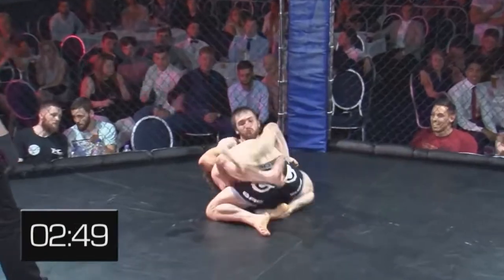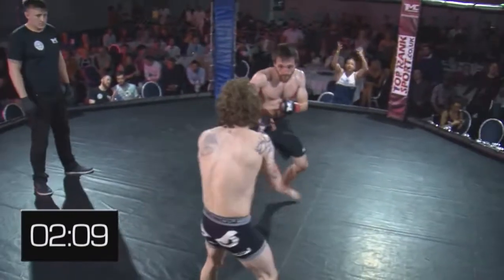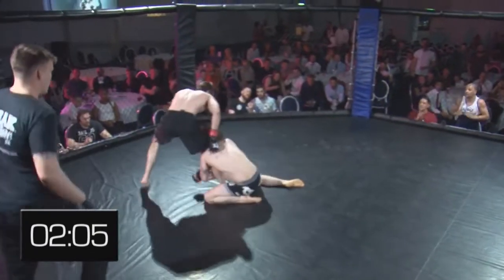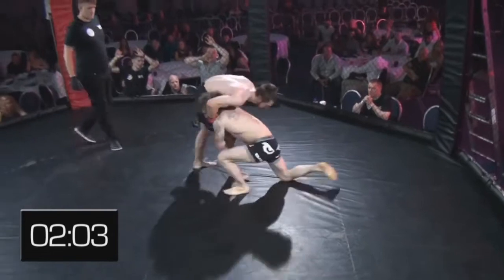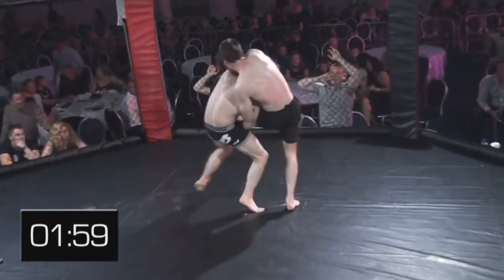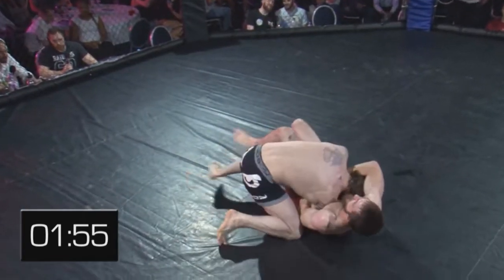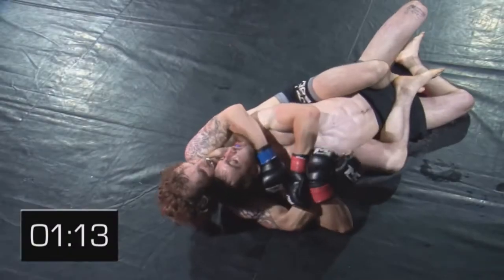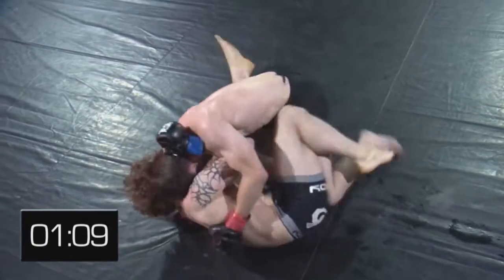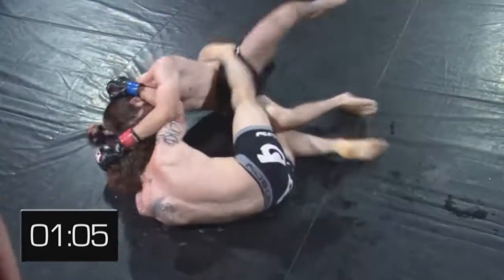Daniel very keen to get this to the mat as soon as possible. Goes for a single on that one, turns that into a double and gets the elevator. Switches to another single, tries to take him for a ride and takes his leg down. Good takedown, side control there. That chin is tucked and he has reversed that beautifully — well done Sambo, the driver there.